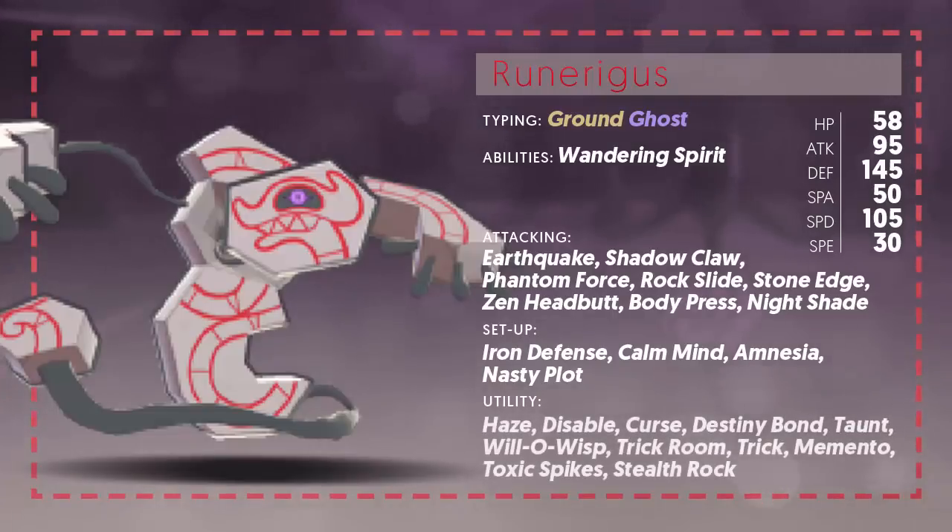In terms of utility moves this thing gets tons. The main ones are Stealth Rock and Toxic Spikes to set up entry hazards on the opponent's side of the field — that's fantastic. Trick Room is also fantastic, and it's a great Trick Room setter because it has such high defenses that you can really rely on it surviving to get Trick Room up. You can then use Memento to pass into one of your Trick Room sweepers — incredible synergy. You've also got Trick for Choice sets, and you can spread status with Will-O-Wisp or prevent setup with Taunt and Haze. Loads of utility options.